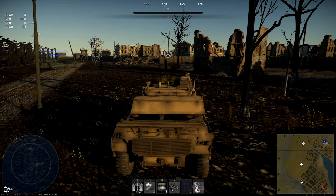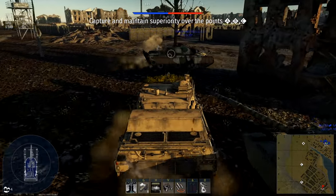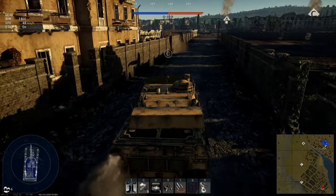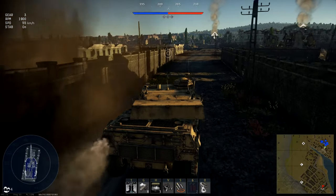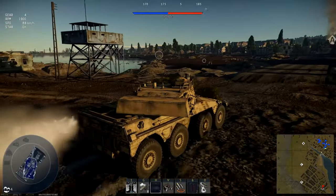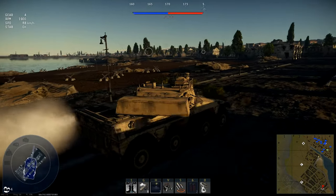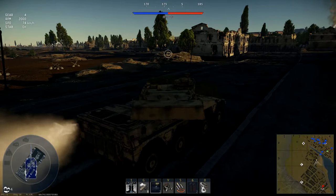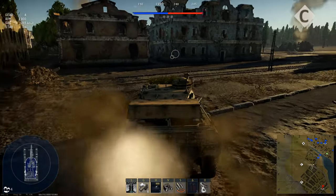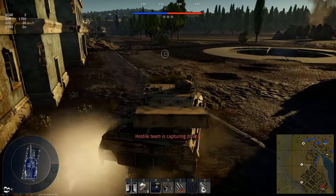I'm going to try to cross that bridge — let's see if the Rooikat can handle it. I'll also use my smoke screen ability to cover the crossing. So far no one is shooting. I'm going to help my teammates pass as well by deploying the large smoke screen. All right, I think we did it — successfully passed the bridge.